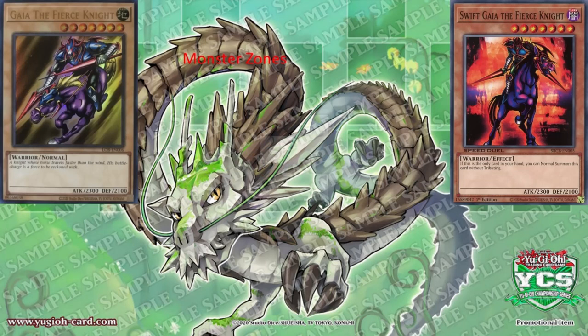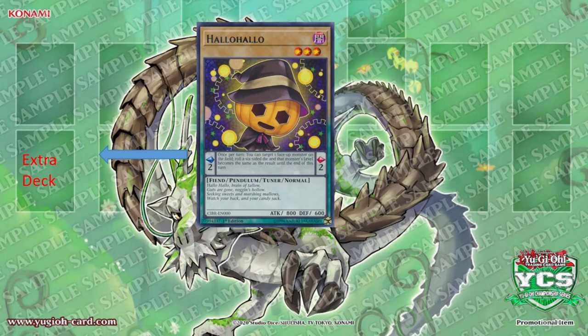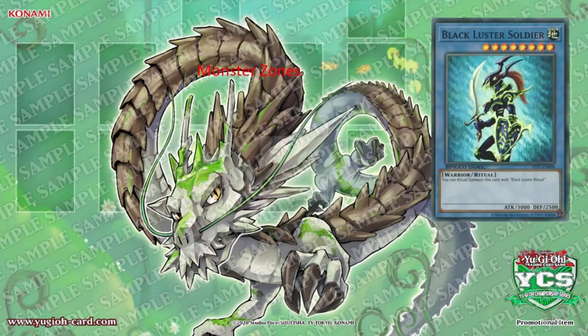Going to the next slide, we can see that Gaia the Fierce Knight is a normal monster, and Swift Gaia the Fierce Knight is an effect monster. On the next slide, we can see a card with two colors — that is a pendulum monster. And our last card, this plain blue card, is a ritual monster.